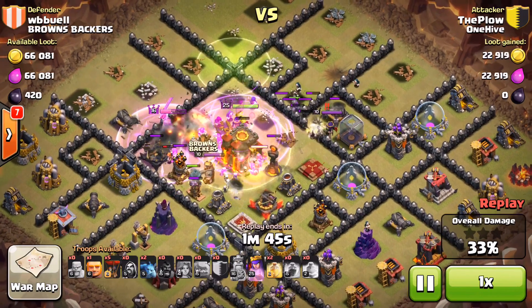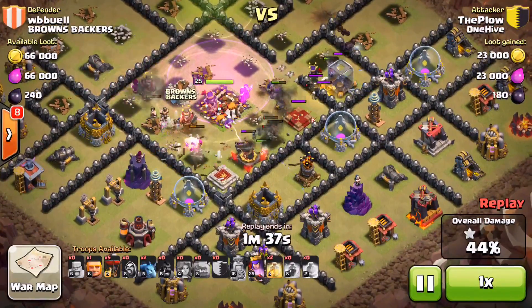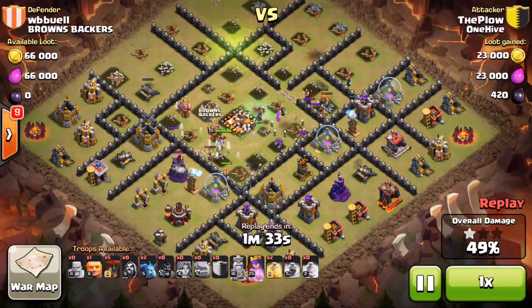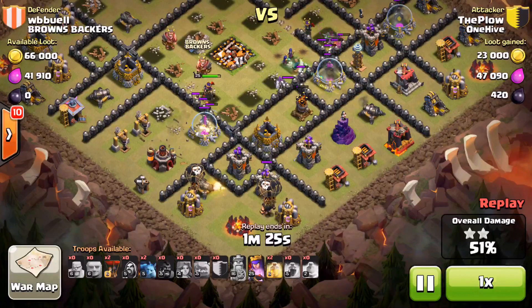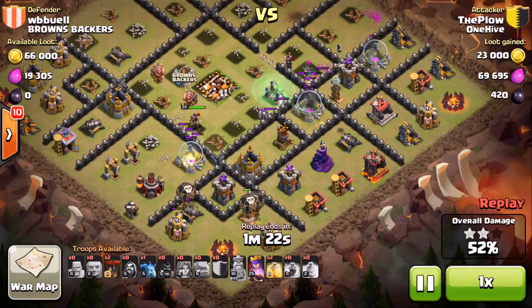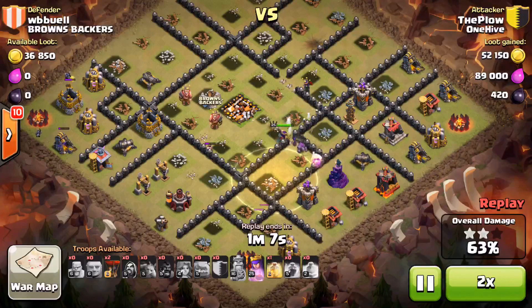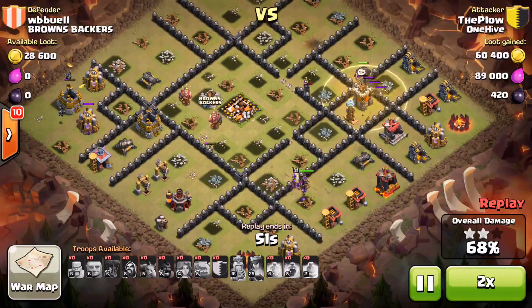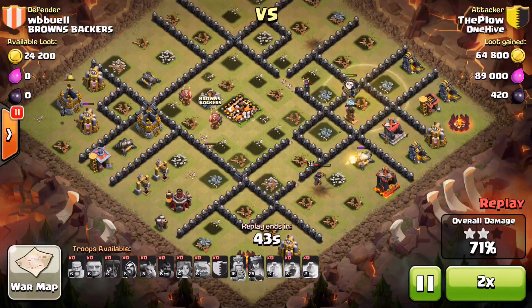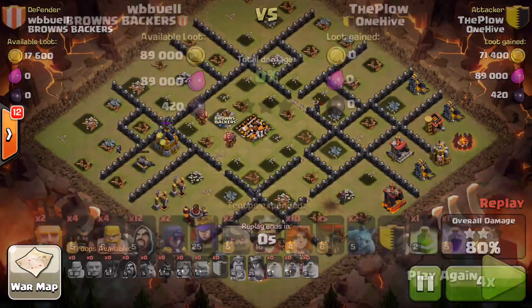But those two single infernos — he loses a lot of valks in the core. I think that's probably what kept him from getting a three-star. Valks really thrive in a big open area with no walls, but as the last inferno goes down he's only got a few valks left. It was expensive inside that core. He has some nice back-end balloons coming in — drops a Giant there to distract those archer towers, which was great. Tries to wait until that last air defense goes down before sending the rest. It goes down but just a bit too late. Maybe a different heal composition or another rage in the core — it was so close. Just runs out of time with no troops left to clean up.